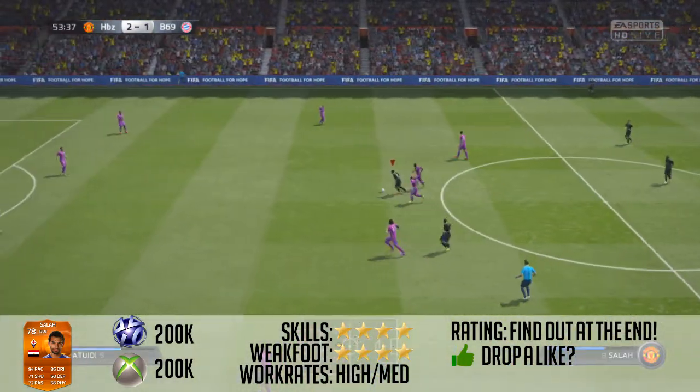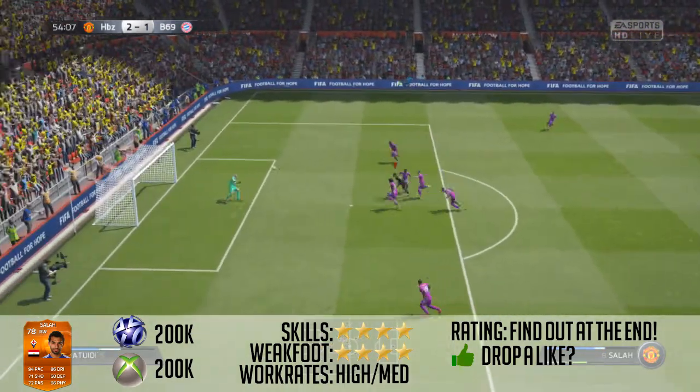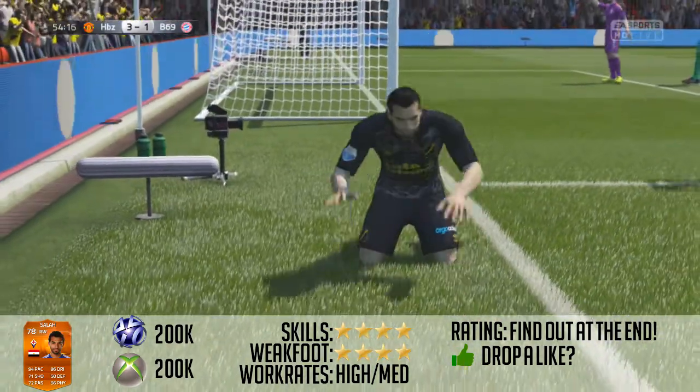4-star skills and weak foot is really useful in game because you can just do things like berber spins and that. He scored me one really nice goal where he dribbled it around the team from the half and then slotted it into the top right-hand corner.